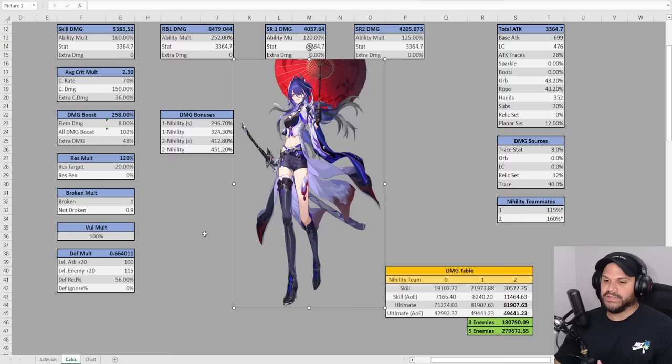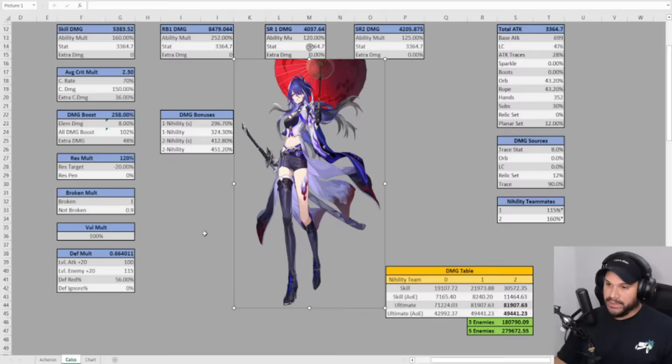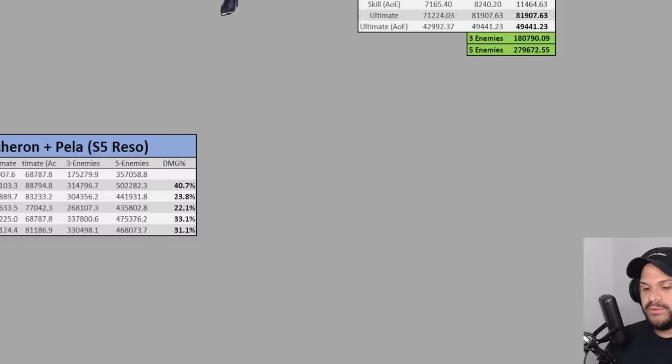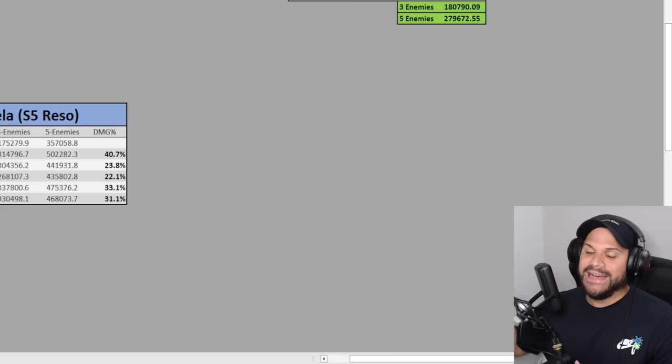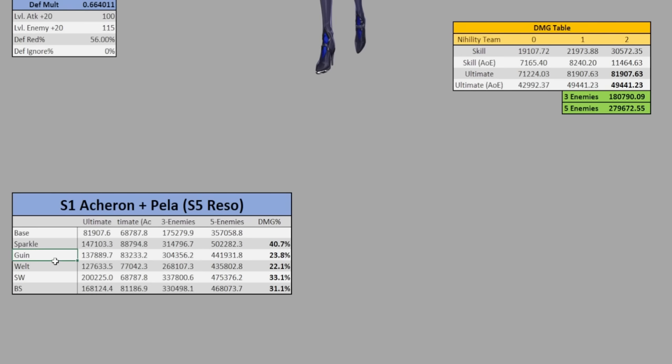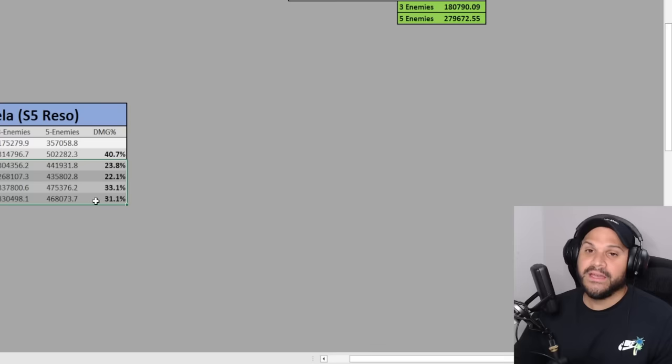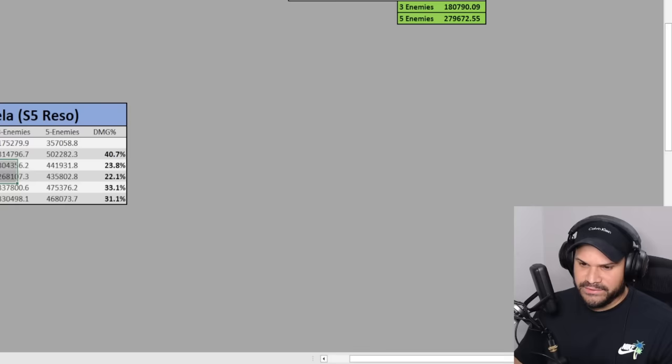I already took the liberty of calculating each and every one of these characters. The ones I'm taking into consideration are Sparkle, Gwenaifen, Welt, Silverwolf, and Black Swan. The reason I picked these four nihility characters is that they actually have some sort of debuff that contributes to Acheron's damage, aside from Acheron's own nihility buff damage amplification. Gwenaifen has a vulnerability debuff, Welt also has a vulnerability debuff, Silverwolf has defense reduction and resistance reduction, and Black Swan has vulnerability and defense reduction. Characters like Kafka, Sampo, and Luka are nihility characters but don't directly contribute to Acheron's damage formula.